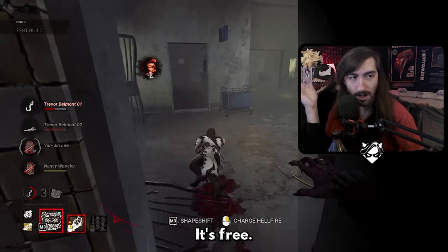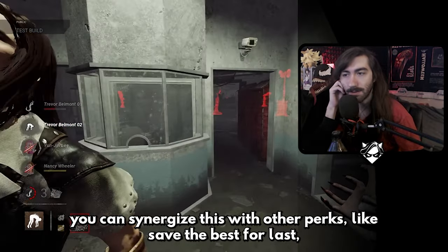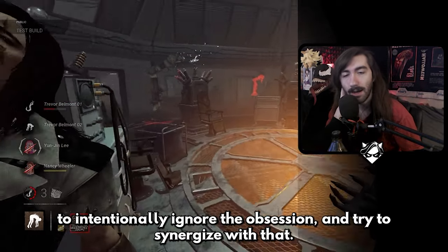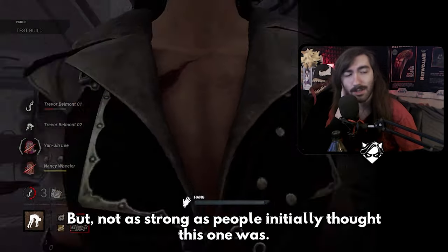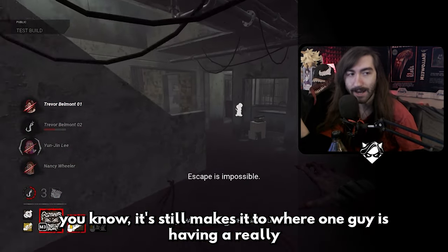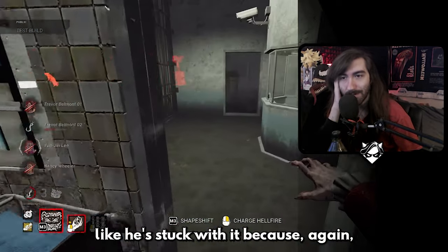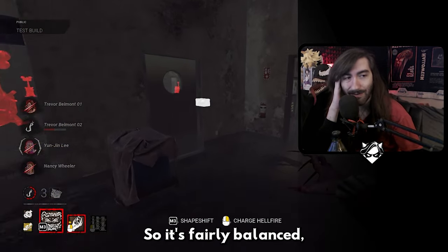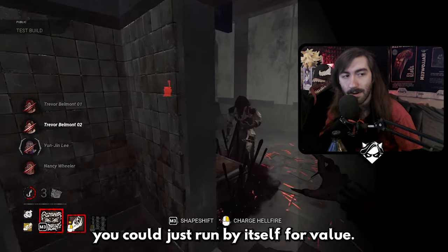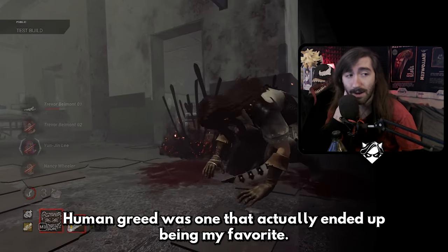Still a very nice perk — it's a free slowdown, a free red bar for at least one survivor. You can synergize it with perks like Save the Best for Last to intentionally ignore the obsession. Not as strong as people initially thought, but it still makes one guy have a rough time. It's fairly balanced since the obsession can just find the totem with the aura reading, so it's not something you can run by itself to change the course of a match.